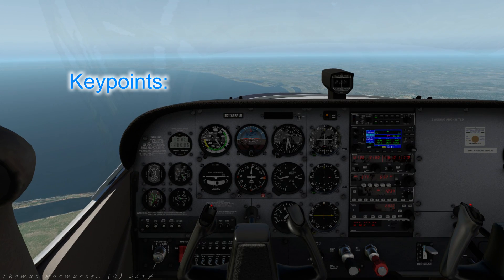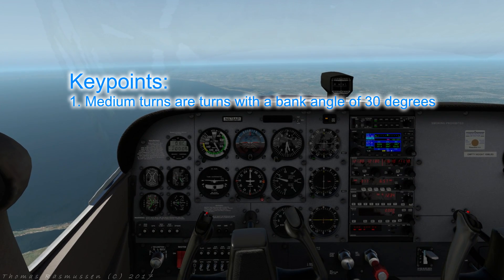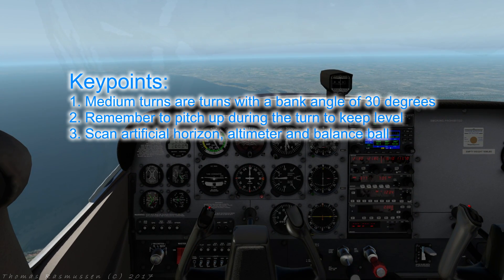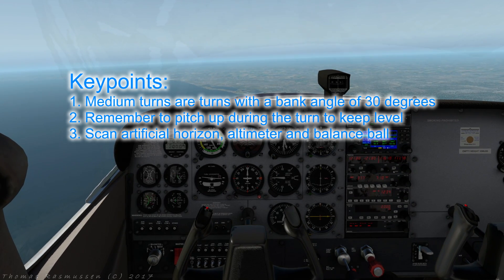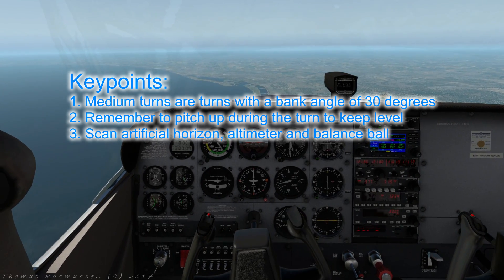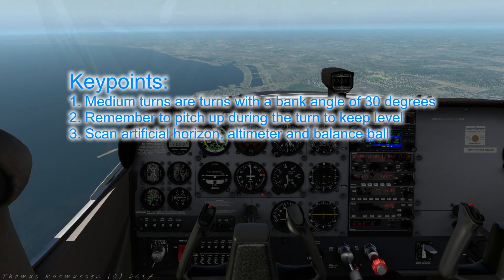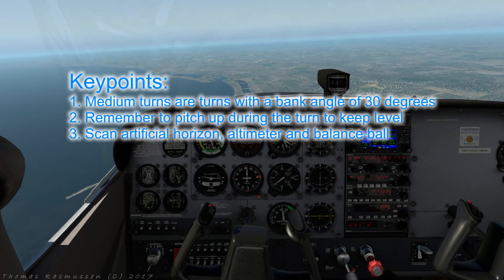Some concluding thoughts. Medium turns are turns with a bank angle of 30 degrees. Remember to pitch up during the turn to keep level, and now and then scan the instruments: the artificial horizon for correct roll angle, the altimeter for steady height, and the balance ball for coordination. From this point on your instructor doesn't get to fly much anymore — you can do all the general handling yourself. Before we start trying to take off and land we'll learn one more thing: stalling. Knowing how to recognize one and how to react will keep you safe when flying slowly goes wrong.